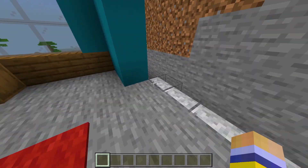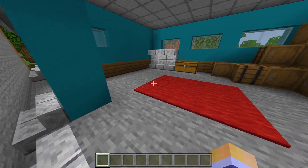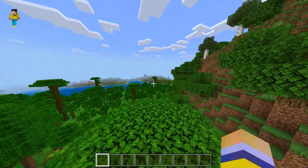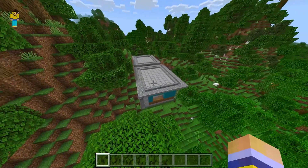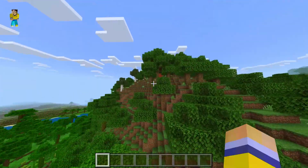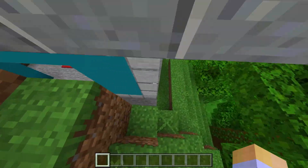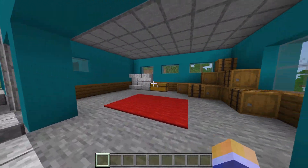As you can see, I've spawned in a structure here, which you can find all around Minecraft. There are different types of structures — there's one down there, one here, one there, all over the place, and one through the trees. But let's get to the actual items before we explore these different types of structures.